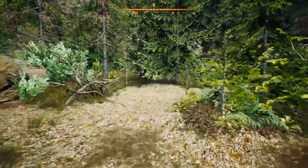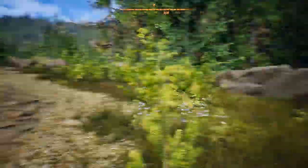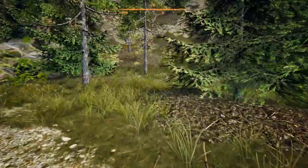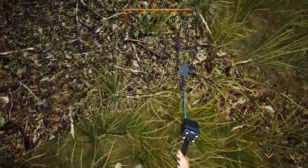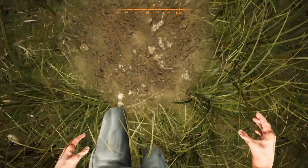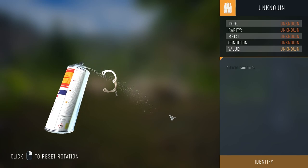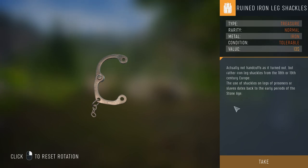I don't know if we can find the rare item or whether it's just luck that we haven't found it. Either way, I'm not going to spend more time here. We could do with some more money since it cost us 50 units to travel here. We find old iron handcuffs — clean them up. Actually they're iron leg shackles from the 18th or 19th century, used on prisoners or slaves, worth 13 generic currency.